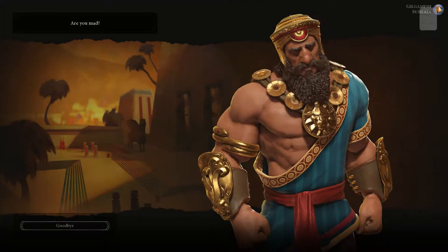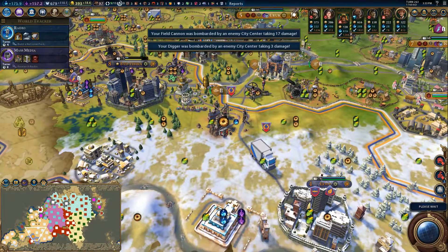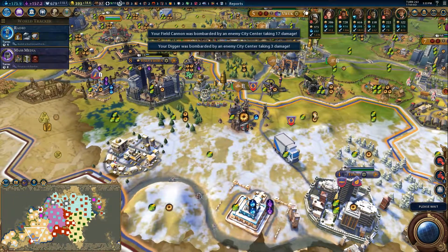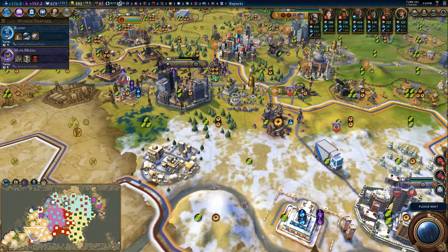Gilgamesh wants to make peace. Anyway, I think we'll just see if we can maybe end this on taking Bad Tibura, and if we can do that in this turn. If we can't, then that's too bad. But I think we can pull that off.